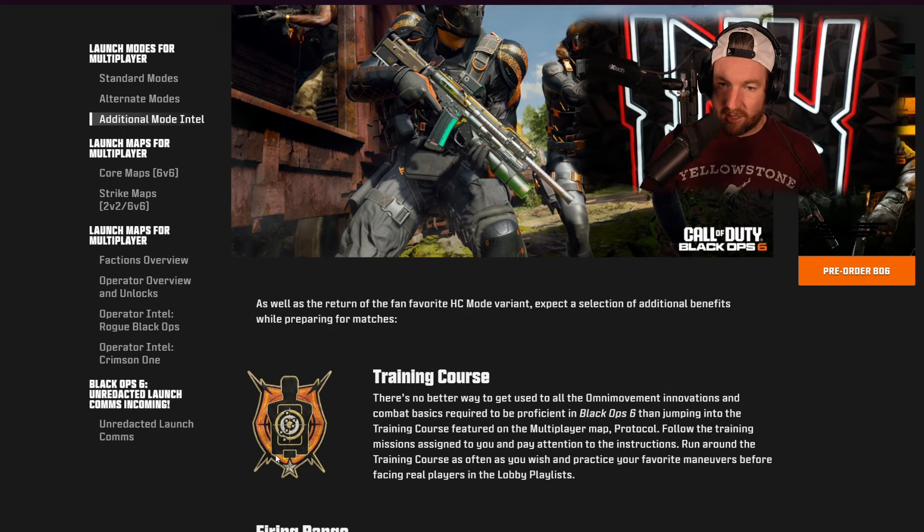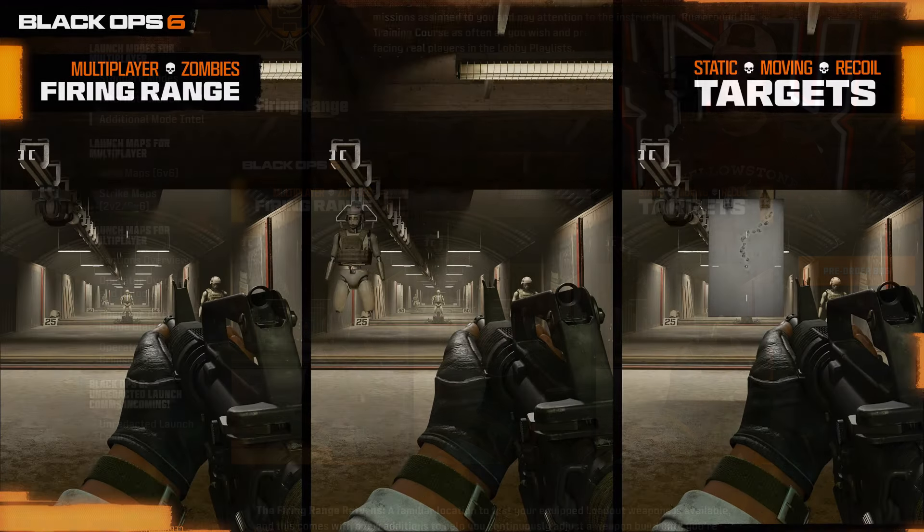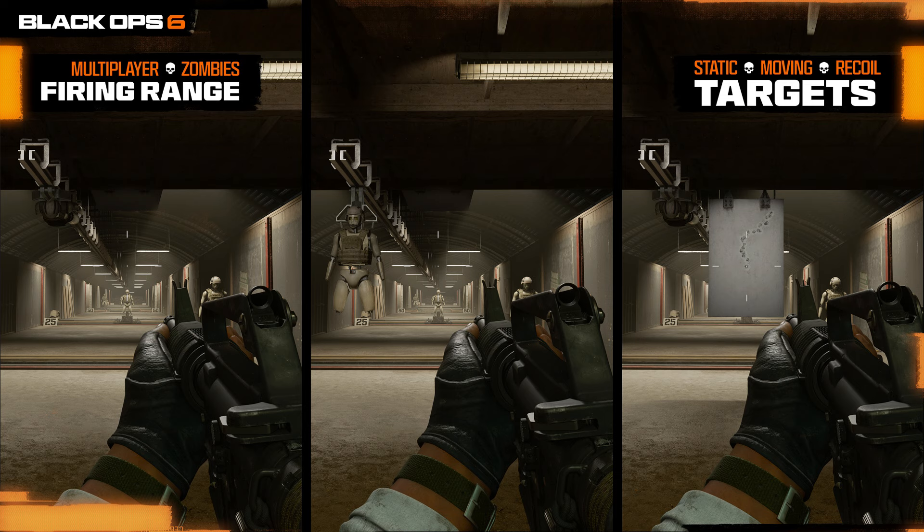They also have additional mode Intel. There's the training course to practice Omni movement — the same thing that was in the beta. They also revealed the firing range, which looks like a better version than we've previously had. You can shoot practice dummies at 10, 25, and 50 meters, and adjust the amount of armor plates they have — zero for multiplayer, or one, two, or three plates for Warzone. You have limitless ammunition, and in the upper left corner you can track eliminations, accuracy, and damage. You can also toggle moving targets on a conveyor belt or a recoil target — a metal plate that shows your weapon's recoil pattern and spread — which I believe has never been done before. That's a really, really good thing.